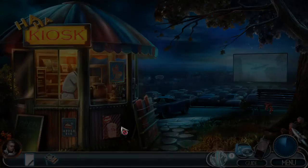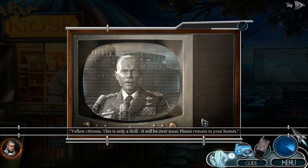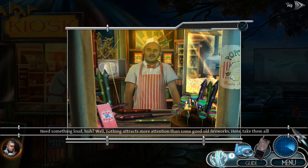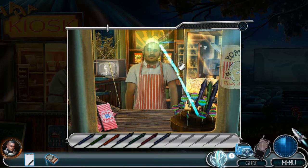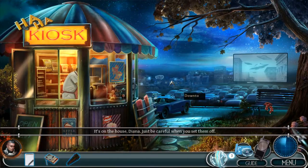Hi Gary! I could use some of your fireworks here buddy — the army's in town, that doesn't sound good. Wait, there's something about it on TV right now. 'Now citizens, this is only a drill, it will be over soon, please remain in your homes.' It's only a drill — I bet there's something more serious going on. Yeah, like that popcorn over there, it looks super tasty. 'Need something loud? Well, nothing attracts more attention than some good old fireworks — here, take them all!' I love how he's just got them all over the place — like that's not a safety hazard. We gather up all the fireworks. This will actually be better for him — removes the safety hazard. 'It's on the house, Diana, just be careful when you set them off.' Sure, sure, I will be super careful.